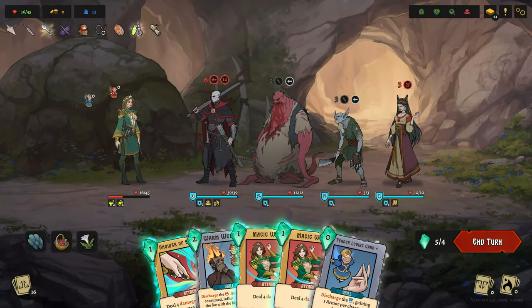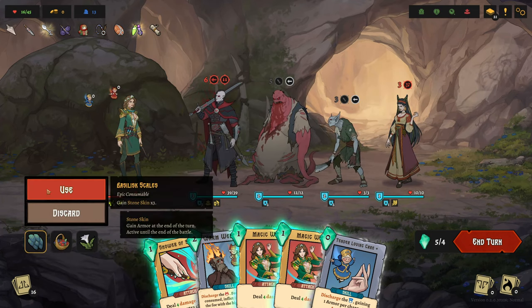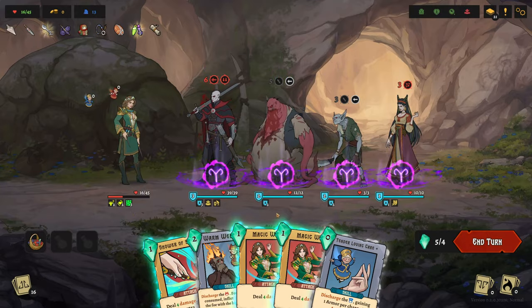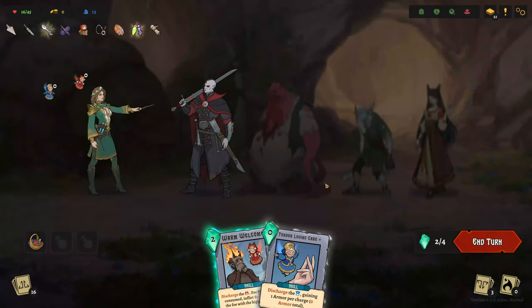Don't be afraid to use your consumables during a fight. They are fairly common rewards in fights, and sometimes if you choose a consumable reward path, you can get two as a reward. These items will turn the tide of a battle quickly, so don't hoard them if you don't have to.